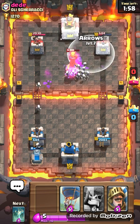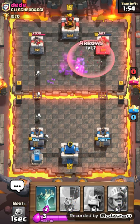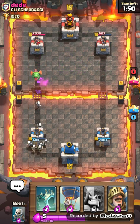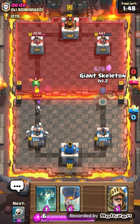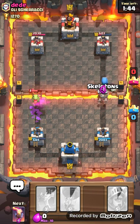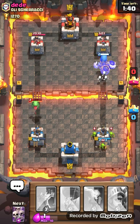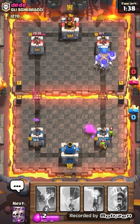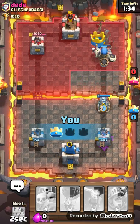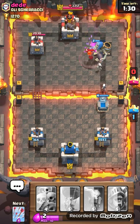We're gonna use our arrows for that. Okay, so he wants to go like that, so we're gonna put our giant skeleton there — it's not gonna be worth it, I can tell. He wants to put a goblin barrel. I see what he's trying to do but it's not worth it. He's doing some dumb things.